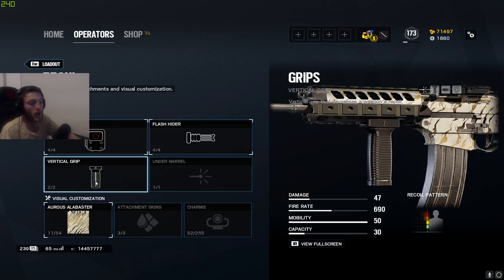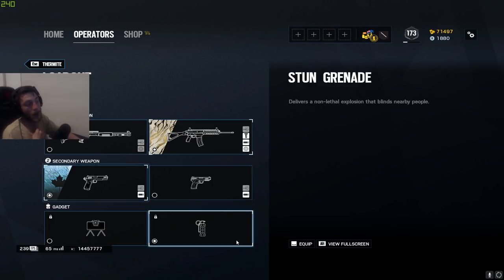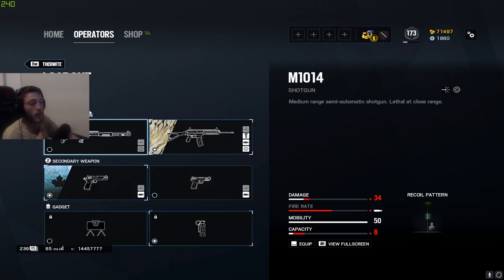For Thermite, I'm running the 556 at the moment, playing it with holographic, flash hider, and vertical grip. You can put an ACOG on there — I kind of fluctuate depending on the site, but I've just been running a lot more holographics these days. On the pistol I still run the M45 with muzzle brake. Stun grenades — and claymores are also very viable for Thermite.